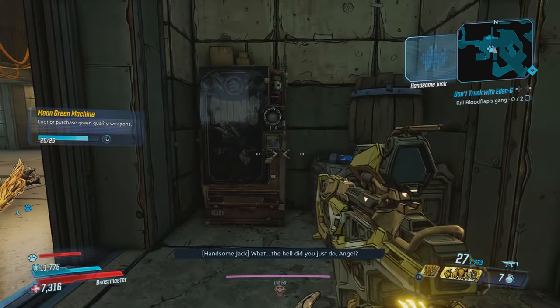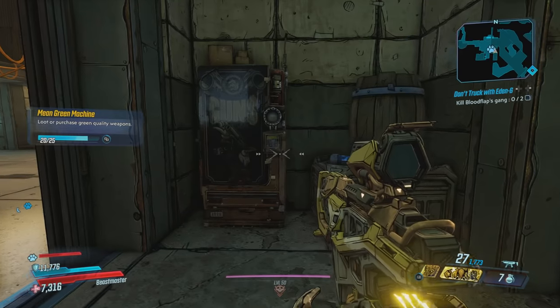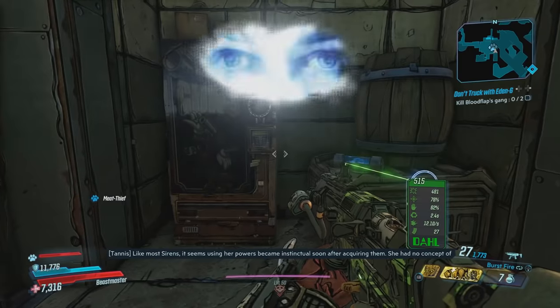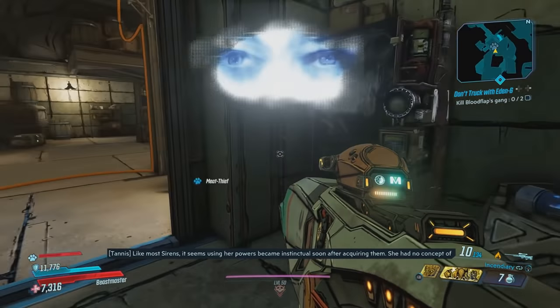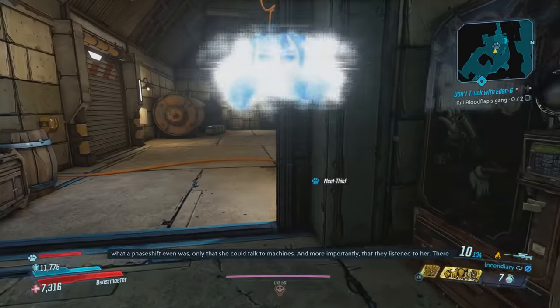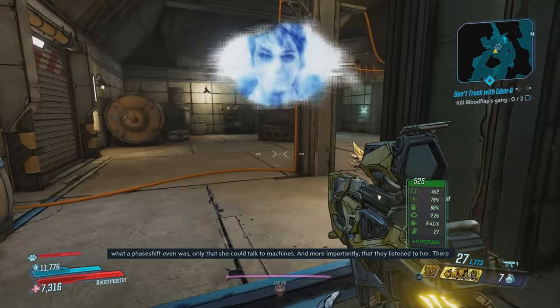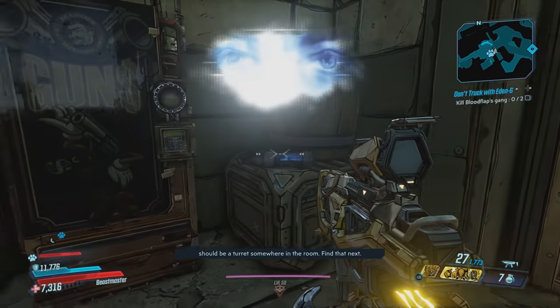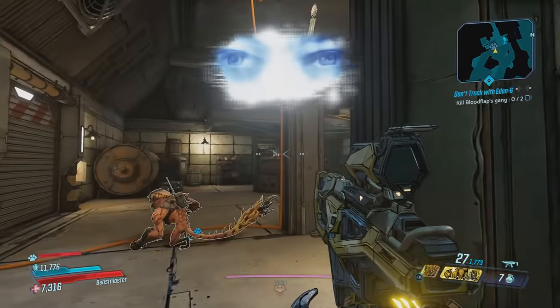"What the hell did you just do, Angel?" Like most sirens, it seems using her powers became instinctual soon after acquiring them. She had no concept of what a phase shift even was, only that she could talk to machines — and more importantly, that they listened to her. There should be a turret somewhere in the room. Find that next.